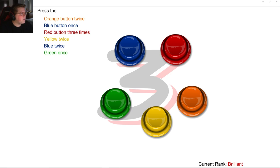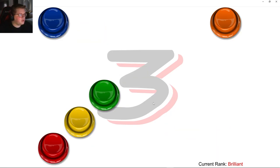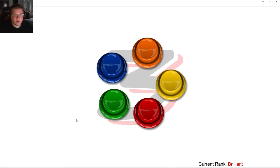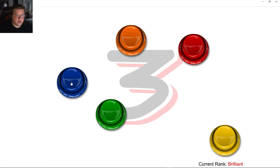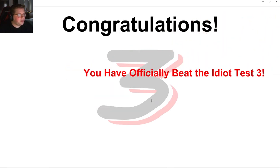Orange two, blue one, red three, yellow two, blue twice, green ones. So orange: 1, 2. Blue one. Red: 1, 2, 3. Yellow twice: 1, 2. Blue: 1, 2. Green. Congratulations, you have officially beaten Idiot Test 3. You are one heck of a crazy genius.